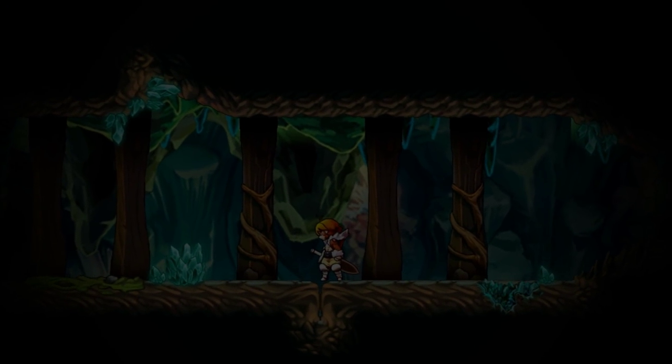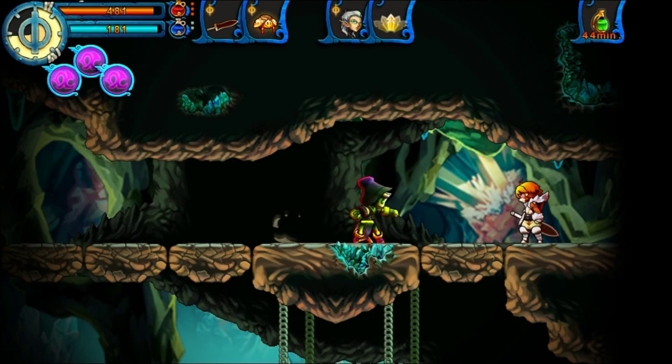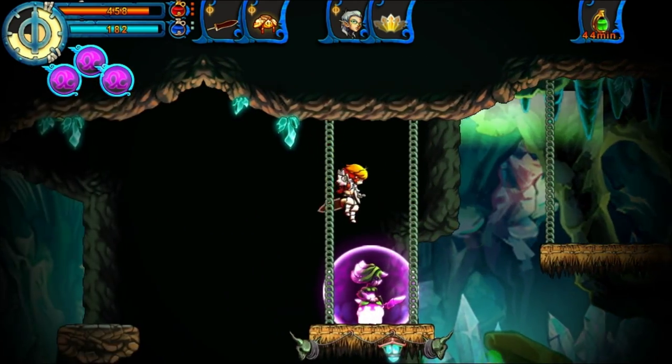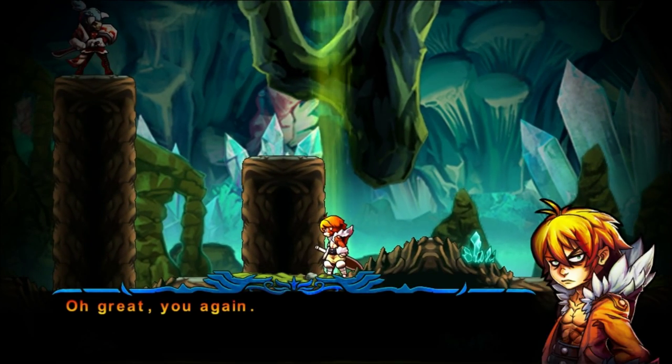We'll come back to this room later — there's nothing we can really use right now. If we came out this room from the bottom there would be a save point, but we'd also have a not-so-nice time. More on that later. Right now, we already have a boss to fight.